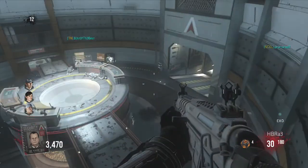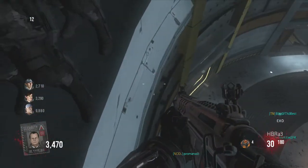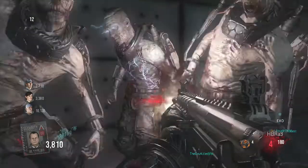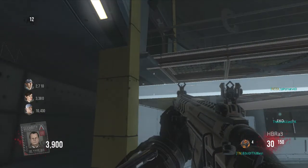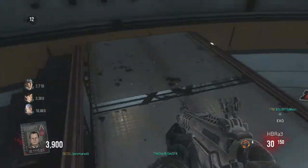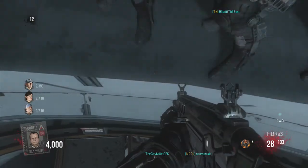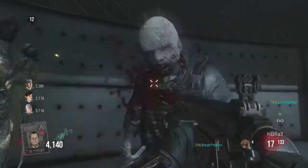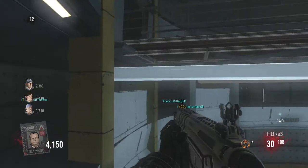Some zombies are going to be behind you — you can scoot over a little bit, just try not to fall off. You can shoot through the wall and kill these zombies; they can see you but they can't kill you. You can also double jump up to the catwalks from here.